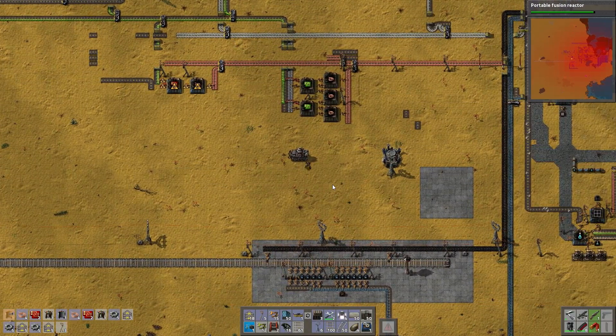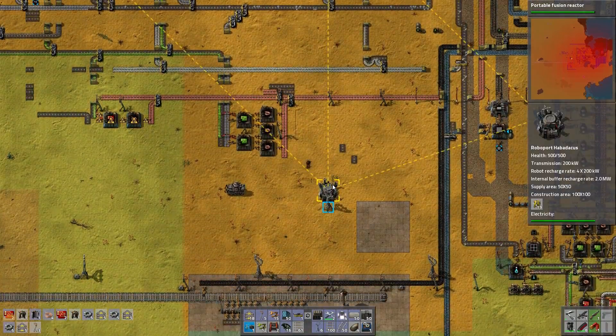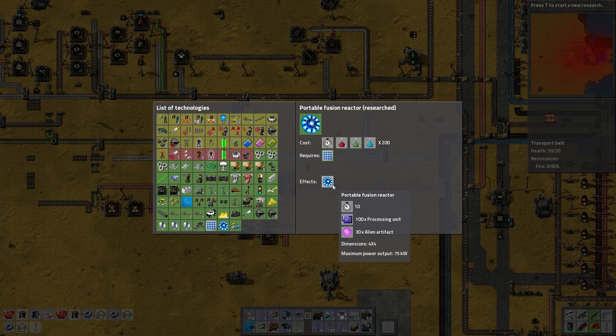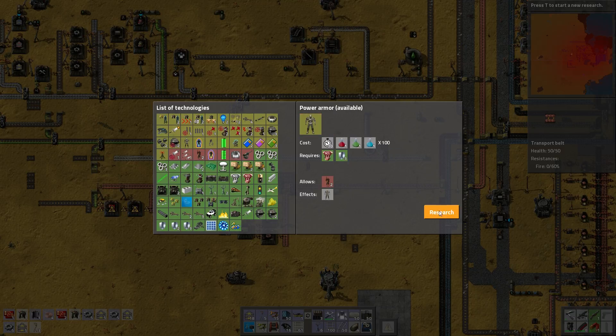I'm not going to use that yet — I think that's a bad idea. So plastic doesn't really have a spot here — I didn't save it a space. It could go along with gears or something, but that would be a pain to split things. Power Armor allows Power Armor 2, which costs a lot. But that's where I'm headed.